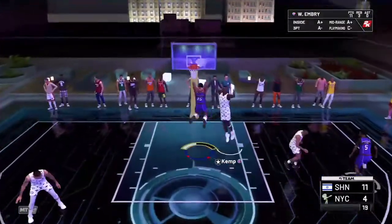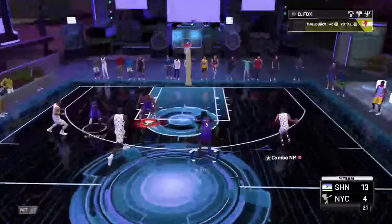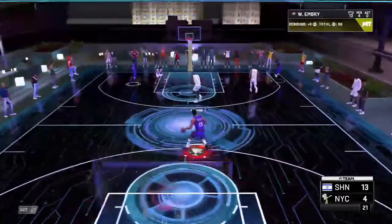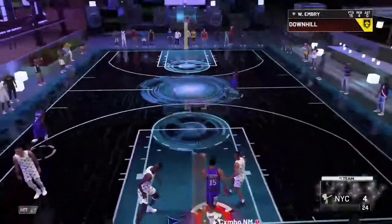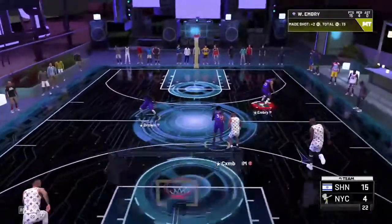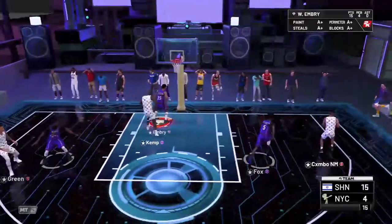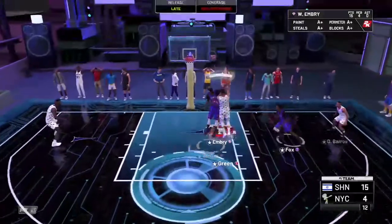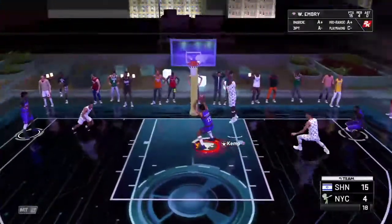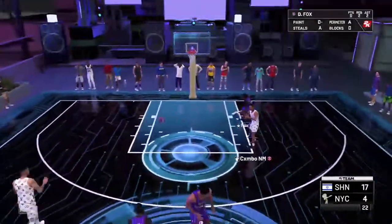Let's get it to Wayne - look how fast he is, he's so fast. Gold Quick First Step on him too, man he's unreal. Cross, cross, dunking on him - dunking on him! Wayne Embry, oh my gosh this card. Just play defense. Come on - get that rebound, Jalen Brown, thanks for the rebound. Drive - dunking it. 17 to four with Wayne Embry and we are up 17 to four.